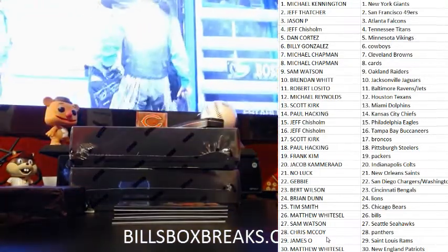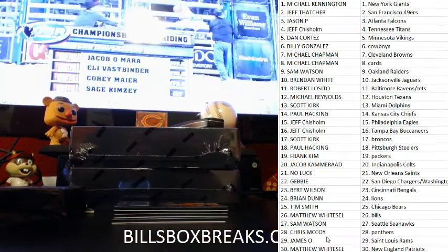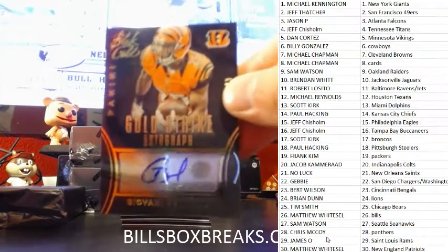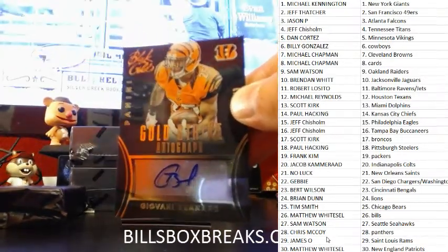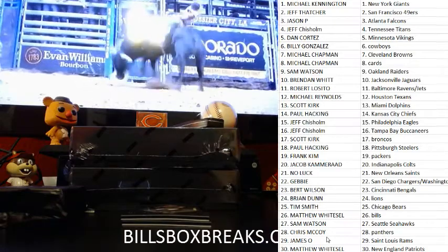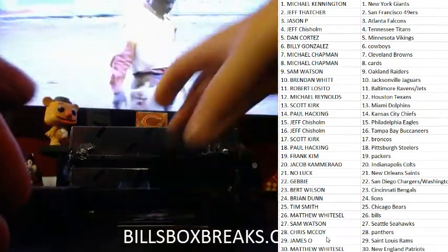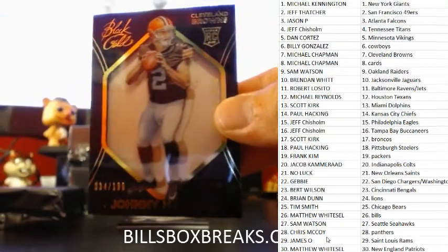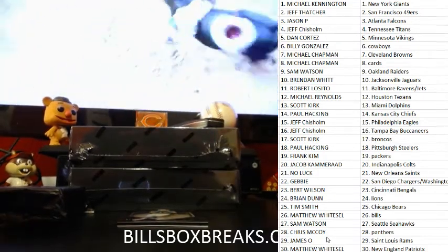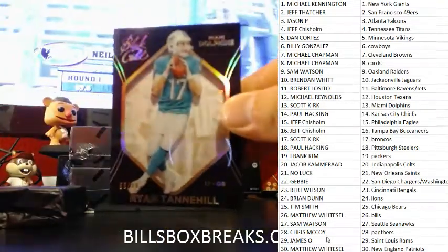I'll check the teams — most likely there will be a random. Followed by Giovanni Bernard, out of 49 — Gold Strike auto for the Bengals. Got a Money Manziel, out of 199, previously known as Money Manziel, shadow box for the Brownies. And we've got a Tannehill, out of 99, for the Dolphins.